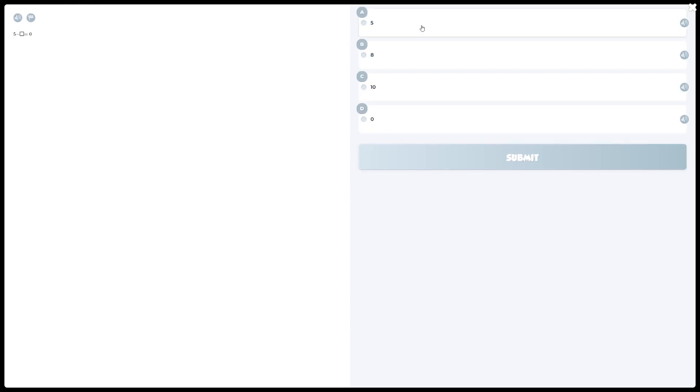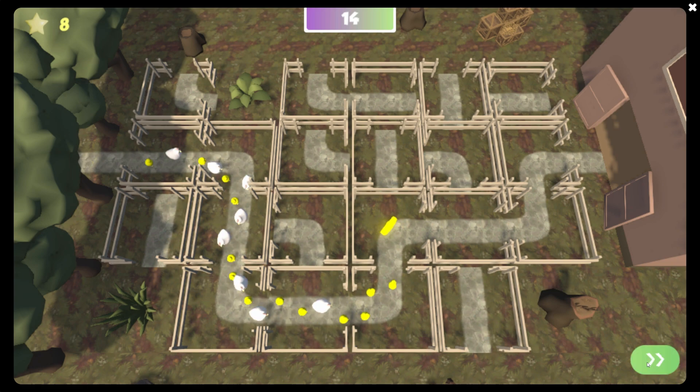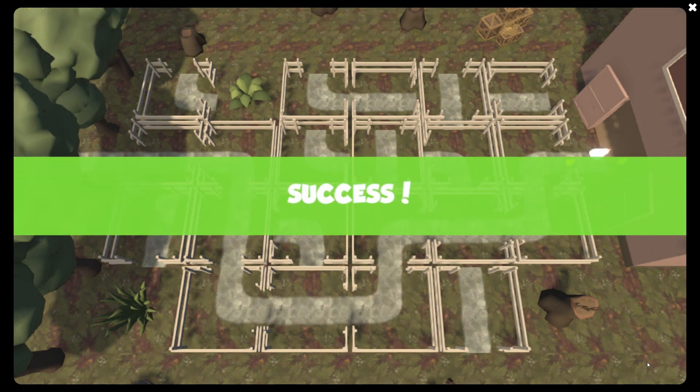Five minus what is equal to zero? If we take away everything, we're going to get zero. So five minus five. Awesome. So we're done with the wolf. We scared him away and we also got the star.